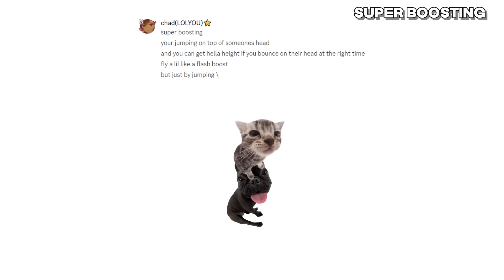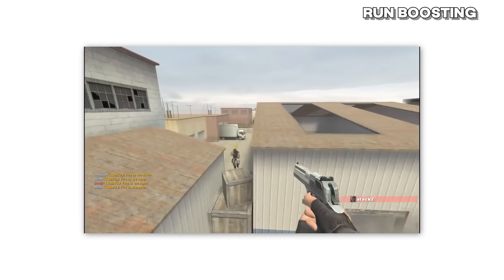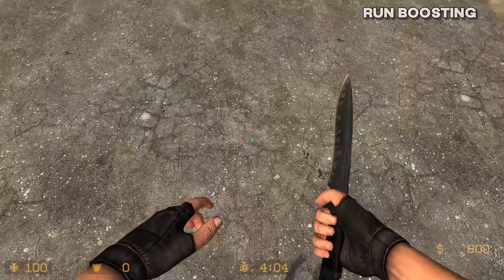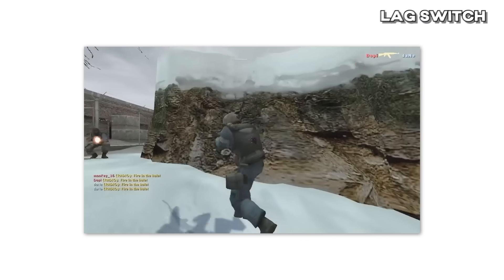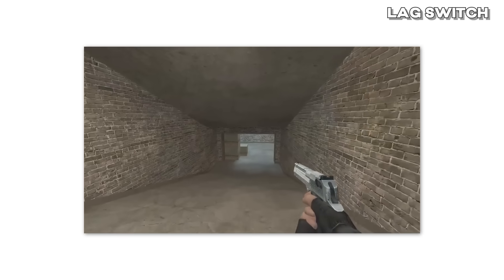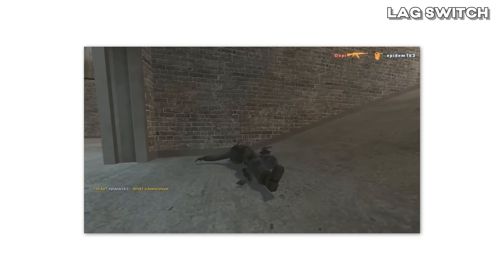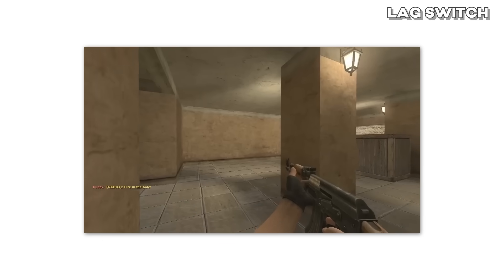One glitch lolu talked about was Super Boosting — if you jumped on someone's head in the right way, it'd give you a super boost. Another was the classic run boost, still doable in CS2 and common in CSGO: you run on top of someone's head in the same direction and jump off, giving you a boost. Lastly, there was a packet-sending exploit lolu found that essentially lag-switched the game — you could lag out the server, get behind the enemy, and kill them without them seeing you. Thankfully it didn't spread and was quickly fixed.